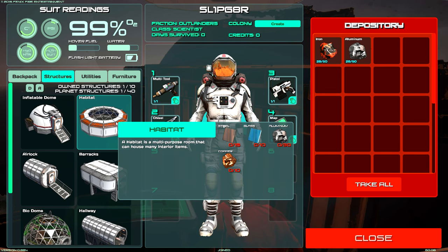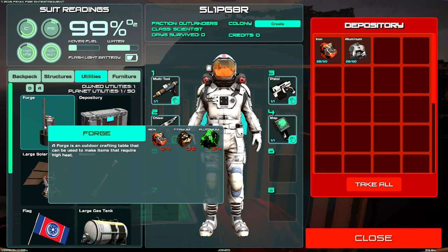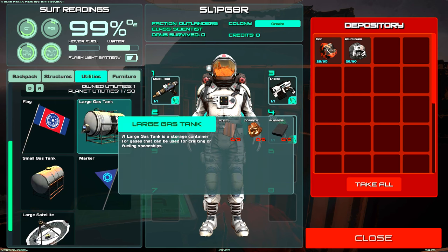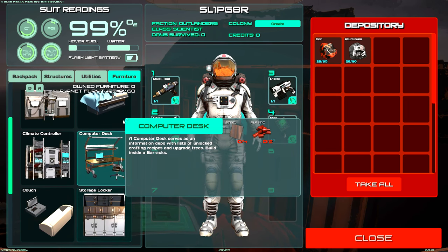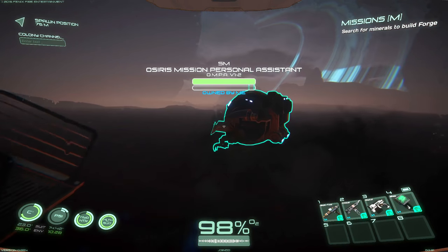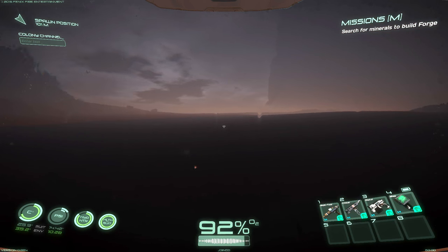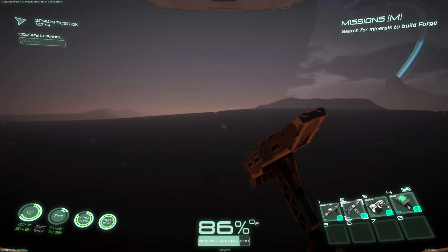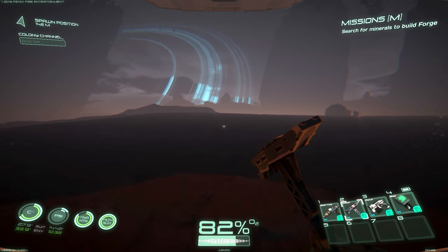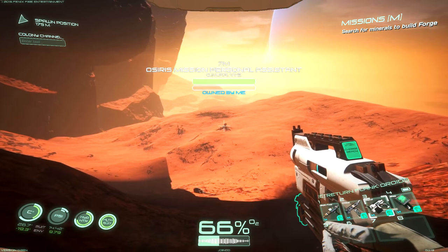We can open the depository and transfer items — there's right-click split and store options, which is really nice. In our structure menu, the habitat now takes steel and glass to build, which I don't think it did in the previous version. To build the forge we're going to need titanium and plutonium. I'm also curious about the hovercraft — there was one in the other build but I lost mine somehow.